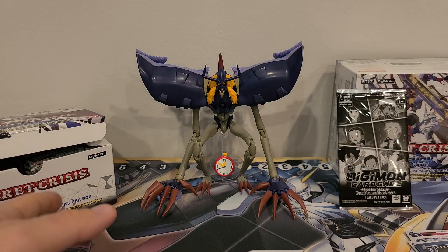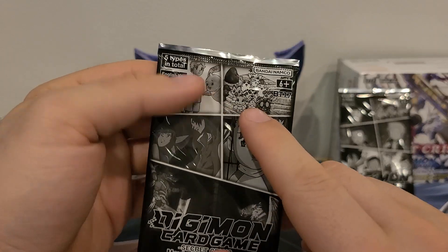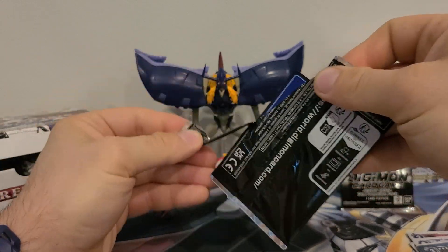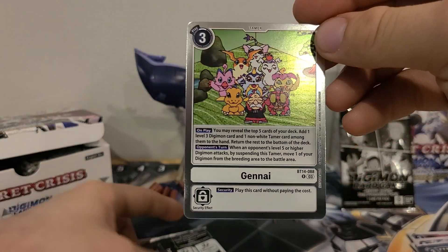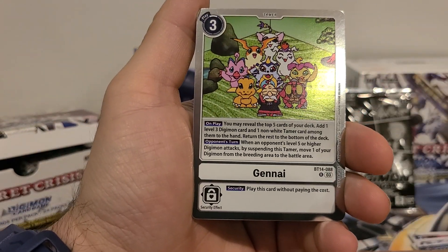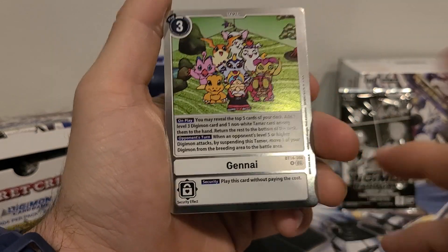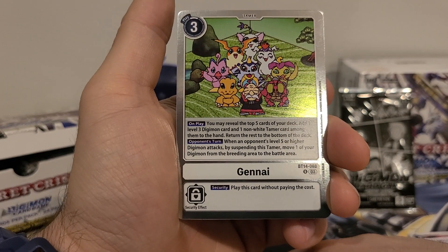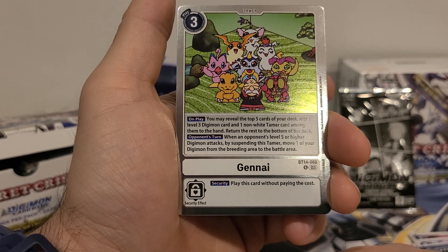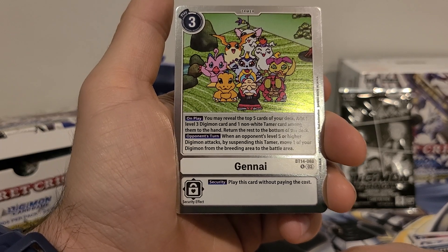So with that we've opened up all the main packs, but as I said we're halfway through — we're gonna open up the movie memorial pack. I'm hoping to get that one because it looks cute and reminds me of the first movie, which I'm sure is the point. And we got — yo, that is awesome! I love it — that is the one card I really wanted from those, just seeing the pictures, and now I've got it. This is the Gen I from BT14. Three play costs. Main: you may reveal the top five cards of your deck, add one level 3 Digimon card and one non-white tamer card among them to the hand, return the rest to the bottom of the deck. Opponent's turn: when an opponent's level 5 or higher Digimon attacks, by suspending this tamer, move one of your Digimon from the breeding area to the battle area. Security: play this card without paying the cost.